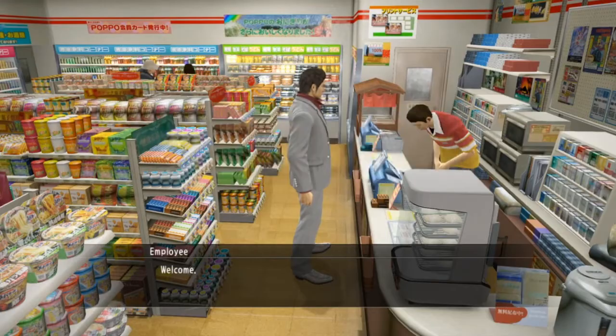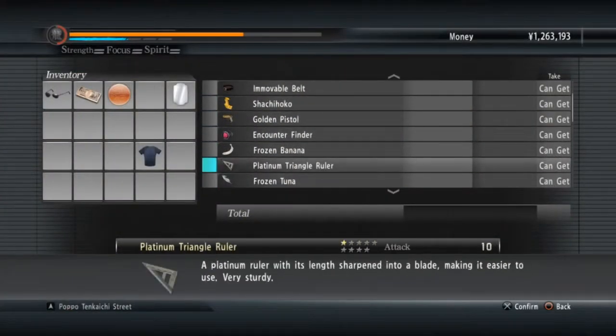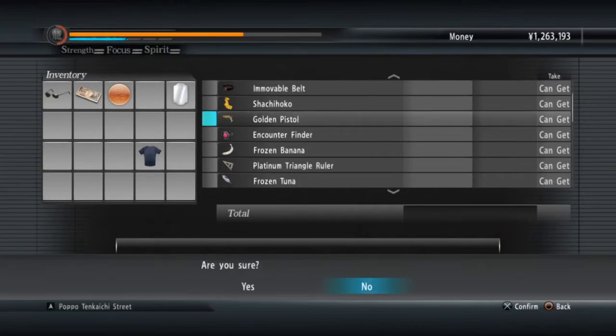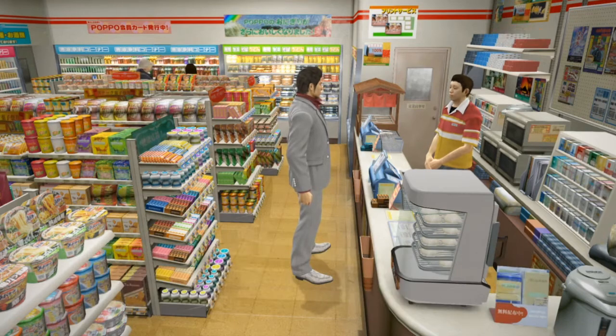If you just click on accept prizes and go all the way down — you can see I've got the golden pistol there — but if you go all the way down to the bottom there's literally a list of provisions.